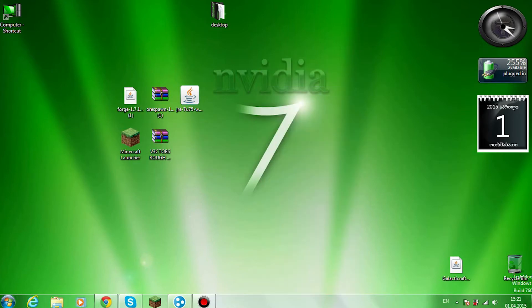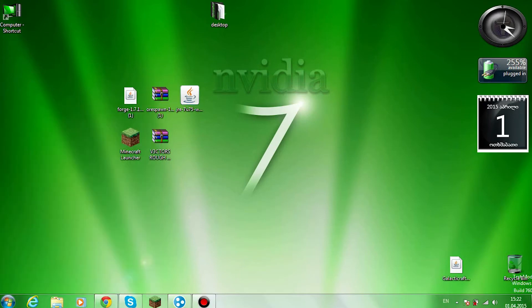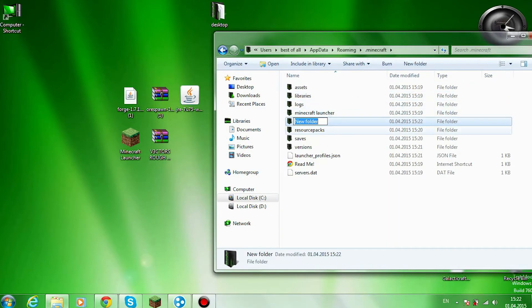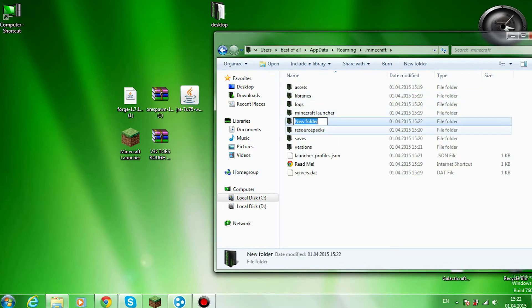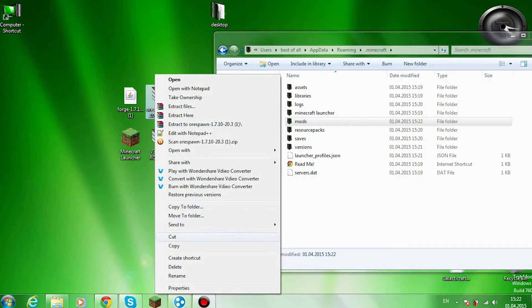Just wait for it. Alright, so it's installed — press OK. Then go to %appdata%, then go to .minecraft, and create a new folder called mods.